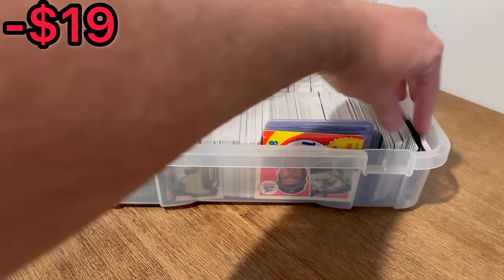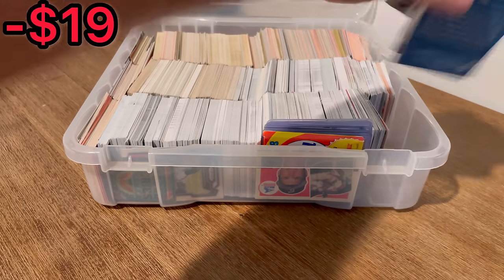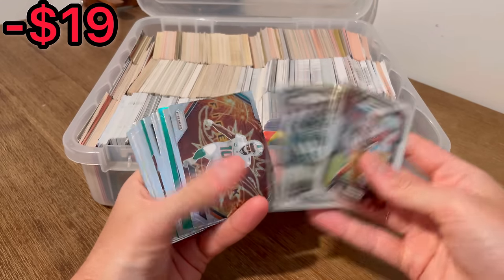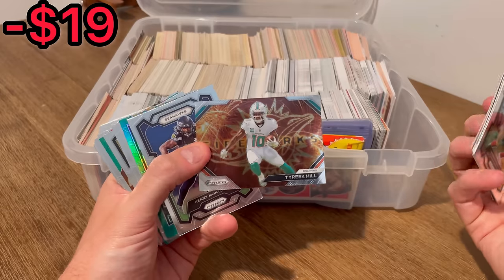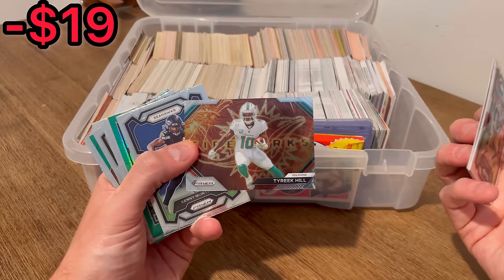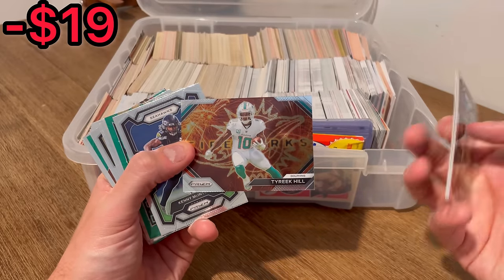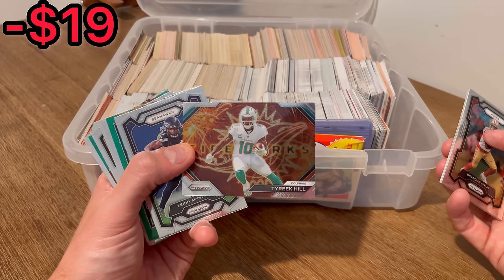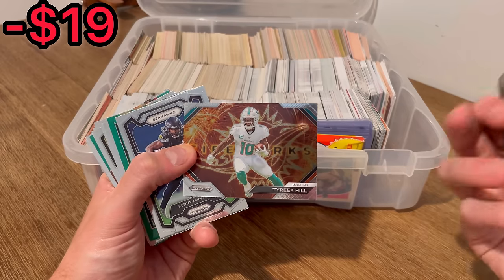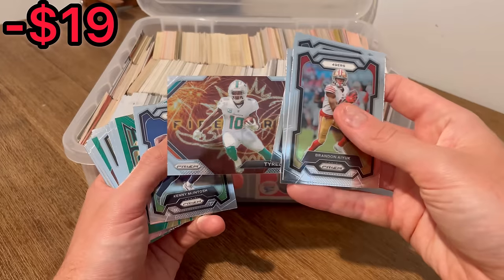Let's see what we got in this next stack of cards. Oh, nice — Tyreek Hill Fireworks. Let's go ahead and do this as the first Easter egg in today's video. If you're new to the channel, here's how Easter Eggs work: whenever I come across a card like this that I want to do as a giveaway, I'll announce that it's an Easter egg. The first person to comment that card in the comment section below will win that card and I'll ship it out to you via plain white envelope. Good luck on this first Easter egg.